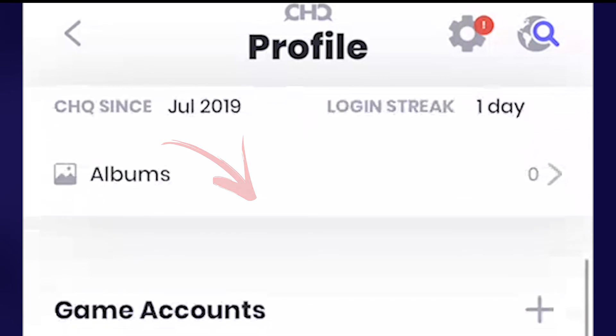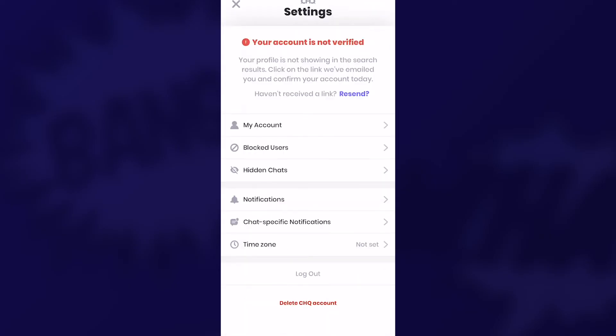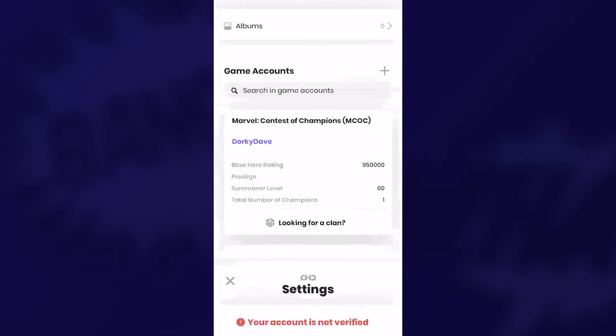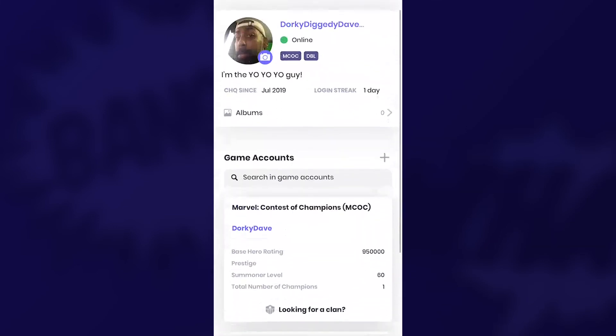Now if you click on the settings button, you'll see a notification that your account isn't verified. This is also pretty standard stuff. So pop into your email client, click on that link to verify and done. Now let's take a look at some chat basics.